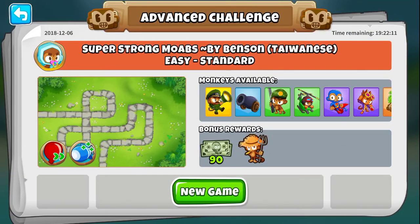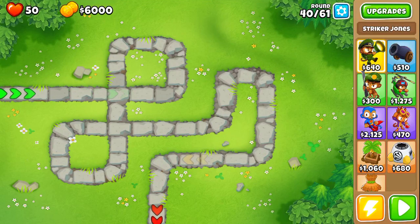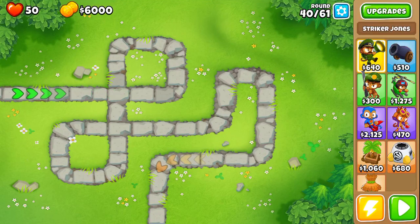Today's AC is called Super Strong MOABs and it's a very simple and straightforward one. We start with 50 lives and 6k gold for our cash.